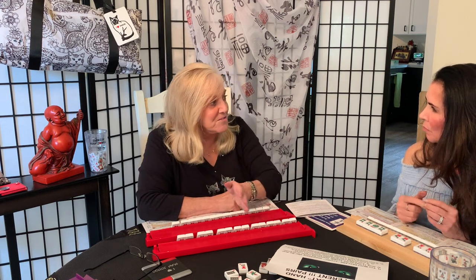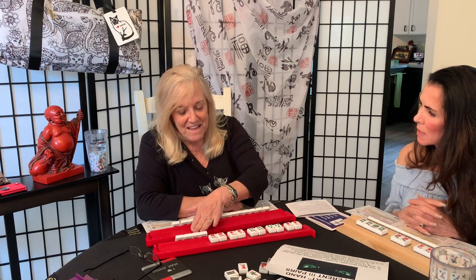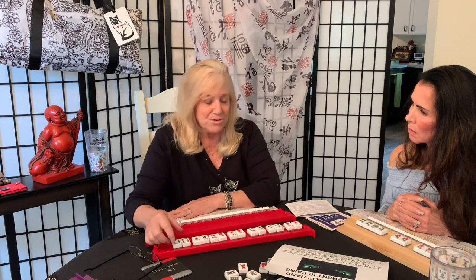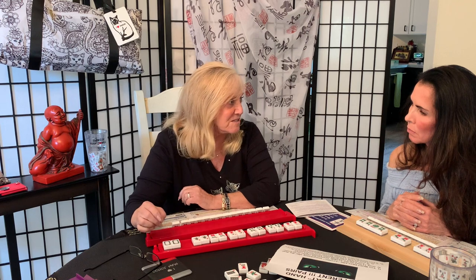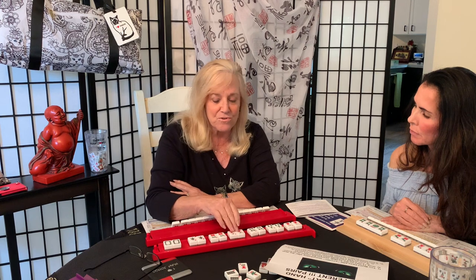You're going to have to pick among all your tiles. For instance, I have two one-cracks, two three-bams, two four-dots — which one am I going to break up? I'm certainly not going to throw away my soaps because there are so many soaps being used on this year's card. Is my chance better to get a seven or an East? Which one am I going to break up?